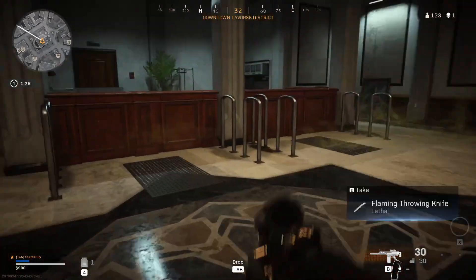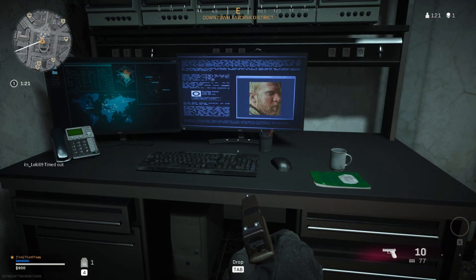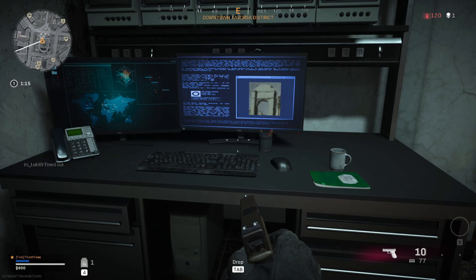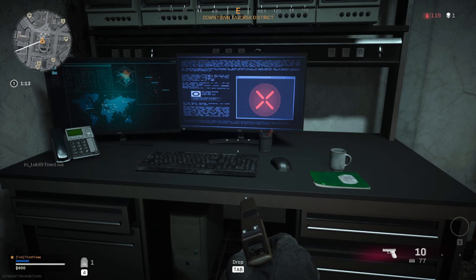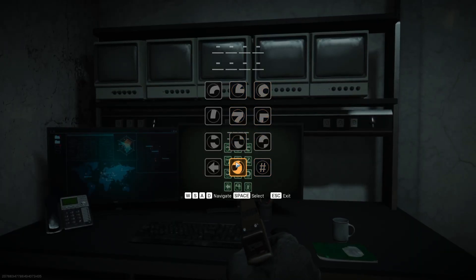Now go back to the computer and add it up: seven plus one is eight, plus two is three, minus three, minus one is two, and five plus two is seven. So the code is eight, three, two, seven.